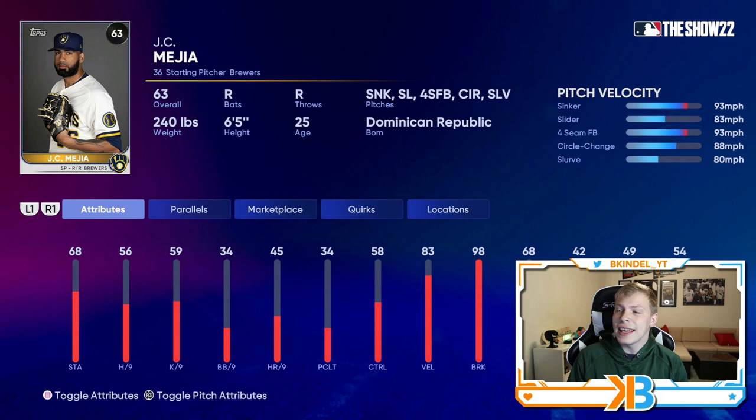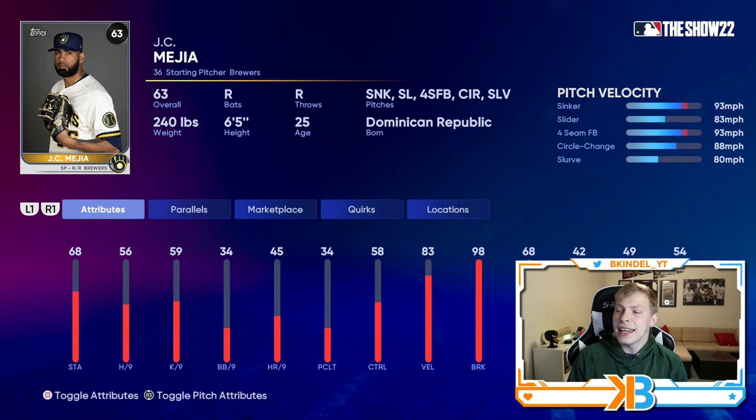The last starting pitcher I want to show is JC Mejia. He has a sinker, slider, fastball, circle change, and a slurve — and I'm a big slurve guy. The sinker-slurve combo, love it. He also has the slider. 56 hits per nine is solid, and he has 98 break on his pitches — his sinker has 98 break, so it's gonna have a lot of movement. The slurve has 93 break, so that pitch is gonna be nasty too. His stuff is pretty disgusting. The only concern is 45 home runs per nine is pretty low, so if they square a ball up, it's gonna fly.